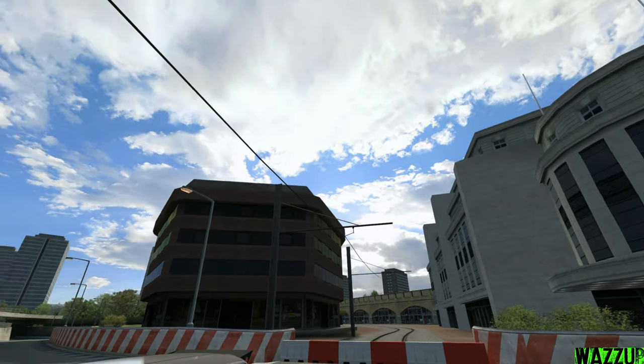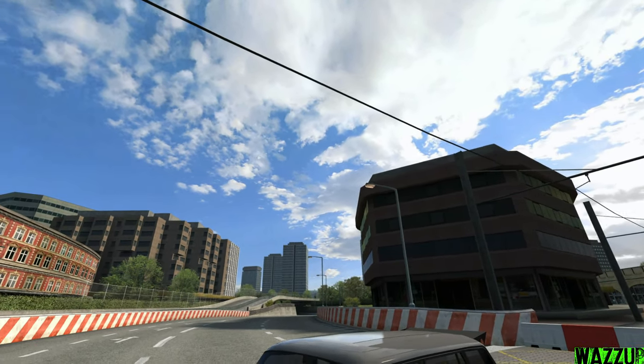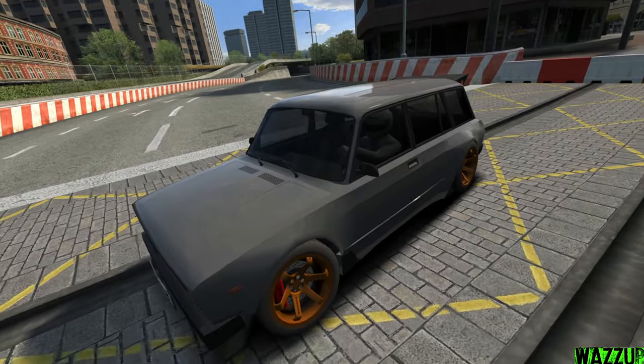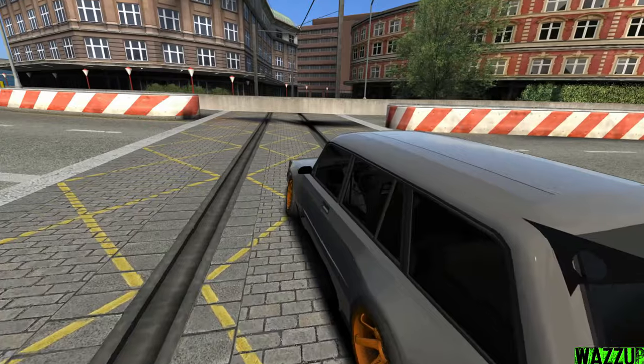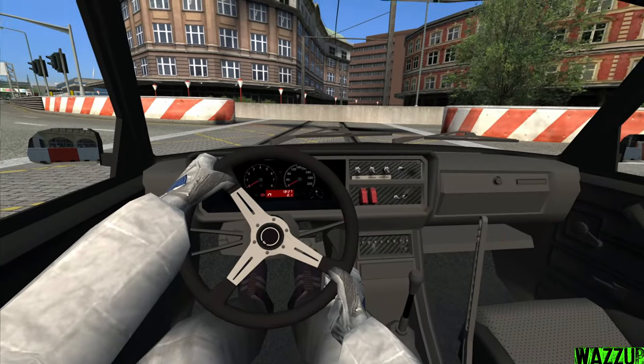We got blue skies, white clouds — that looks nice as hell. This is the car that we're gonna drive today. It looks really cool. I like it. What do you think of this car, guys? Just let me know in the comments. Let's get in and start practice, boys. And this is the cockpit view of this car.